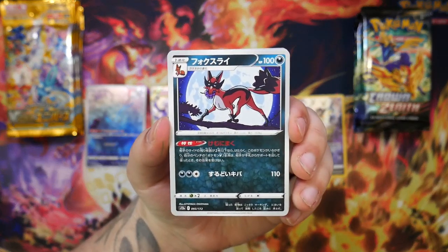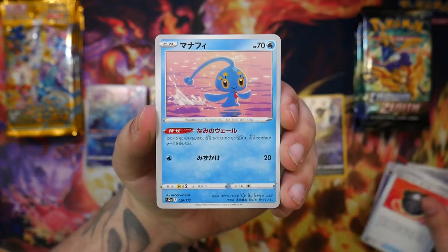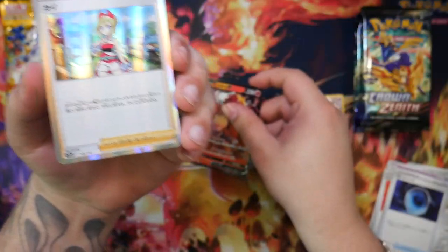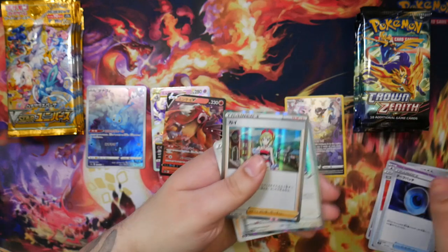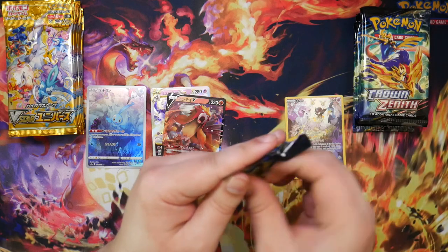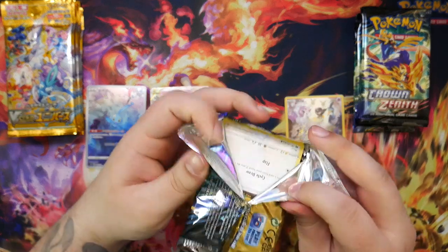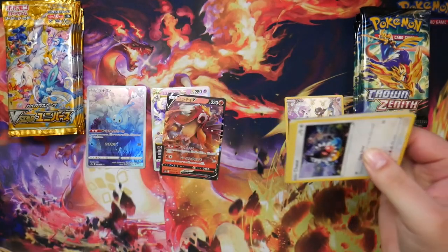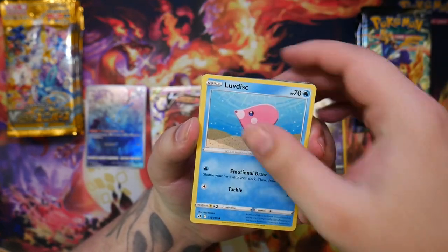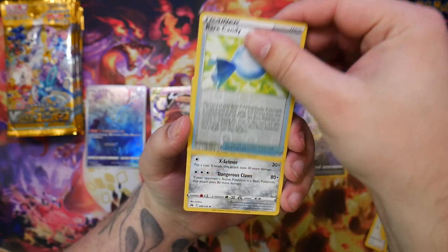I really wish V-Star Universe was finally available for MSRP, but it's still pretty difficult to find. I'd love to open more. V-Star Universe always has that guaranteed pull with the V Pokémon, whereas in Crown Zenith you don't. So if we pull a gold card out of any of these, that's what's going to put that set ahead.